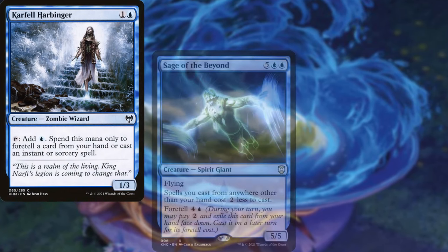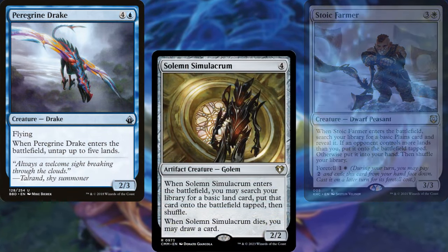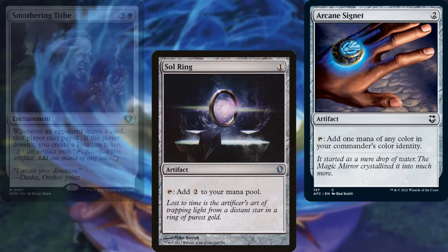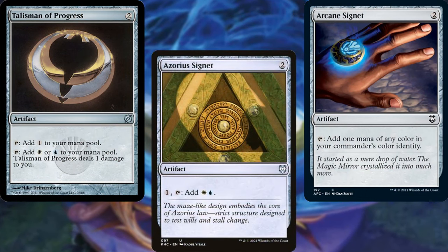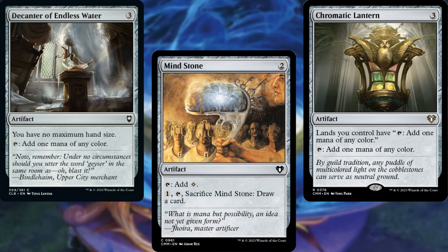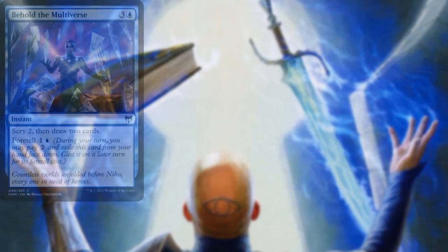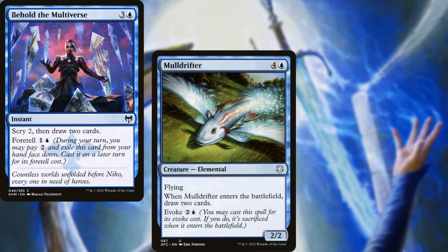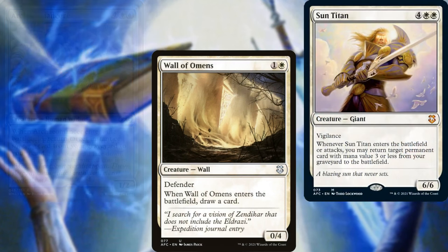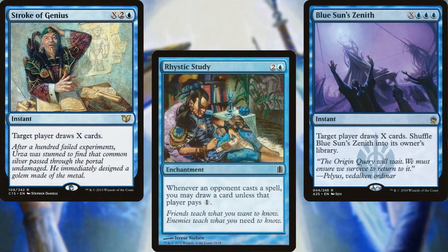Carfell Harbinger, Sage of the Beyond, Stoic Farmer. Never underestimate the power of Solemn Simulacrum in a Flicker deck. Behold the Multiverse, Mulldrifter, Cloud Blazer, Archaeomancer, Wall of Omens, Sun Titan, Aetherial Valkyrie, Rhystic Study, Blue Sun's Zenith, and Stroke of Genius help us to dig through our deck and keep our hands full.